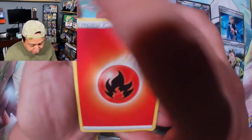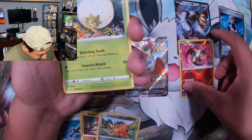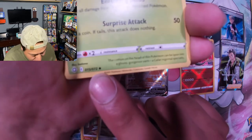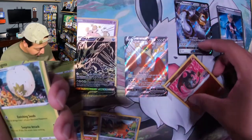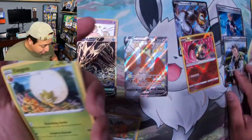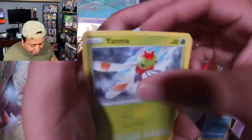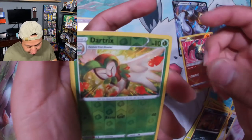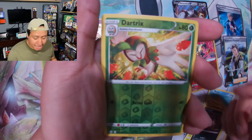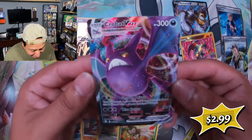One reason why I was comparing these two sets is because they are very similar with the number of cards in their sets. As you can see at the bottom of this card it has number 72, and let's look at the bottom of this Radiant Charizard — 78. So the total number of individual cards is very, very close, and that's why I thought it would be a very good comparison in terms of specialty sets. And we actually did — we got a Cramorant VMAX!